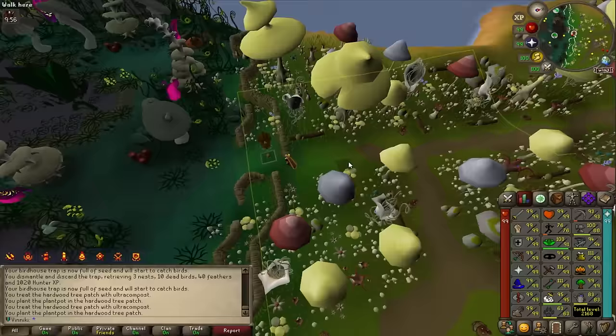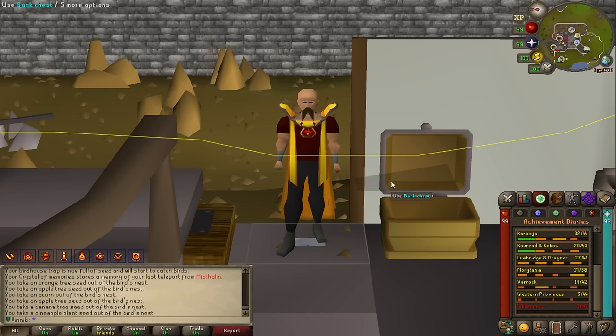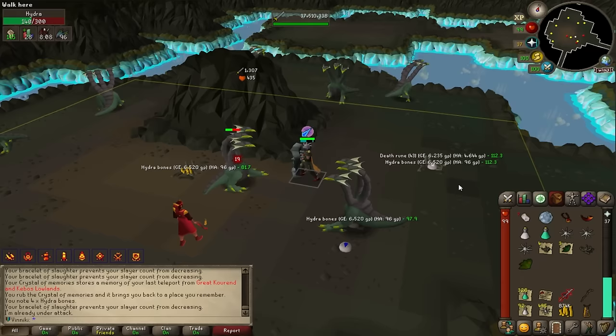We just did another birdhouse run — very close to level 64 hunter. Before I do all the diaries I want to make sure I have all the requirements. I noticed that for almost every diary some kind of seed is involved that I don't have yet, like a palm seed, Calquat seed, or belladonna seed. Let me go collect these first.